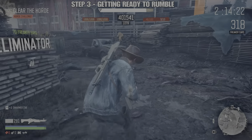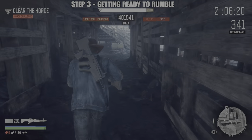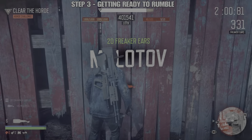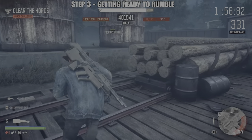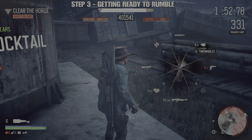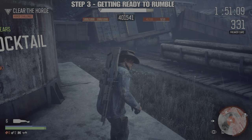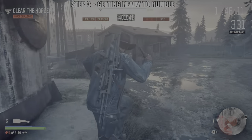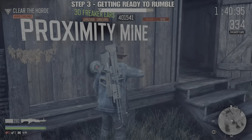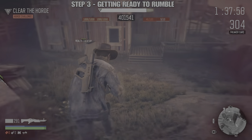On to step three: getting ready to rumble, or quite literally preparing for war. At this point I have picked up a number of weapons and items during step two. Step three is all about getting the rest of the items I currently don't have. I check the inventory wheel to see what I do and don't have. From this area I can pick up proximity mines just around the corner, and proximity bombs which are located inside the sawmill. Health cocktails are also here — most certainly want those.